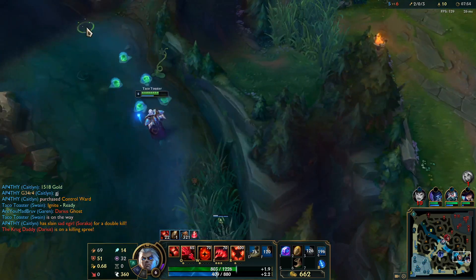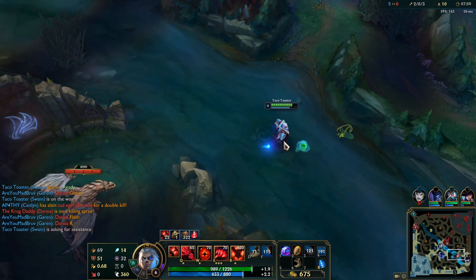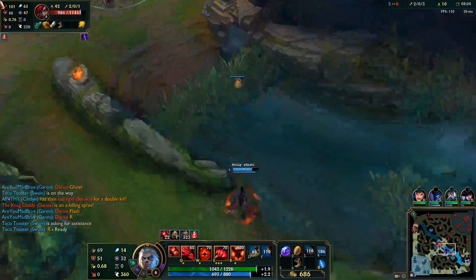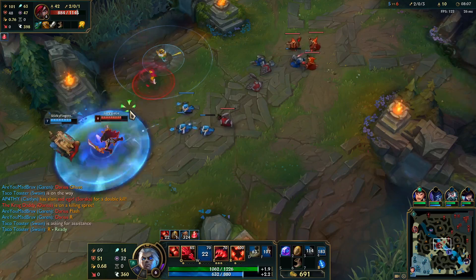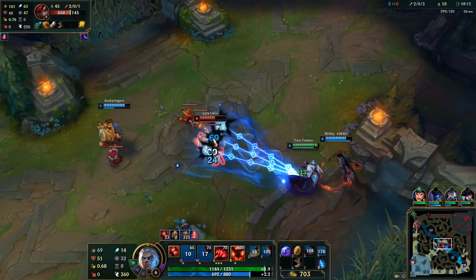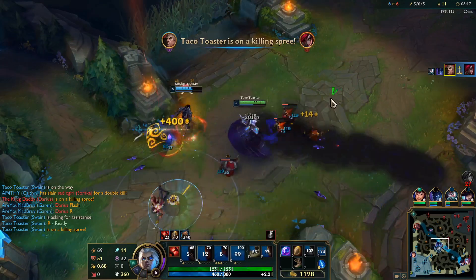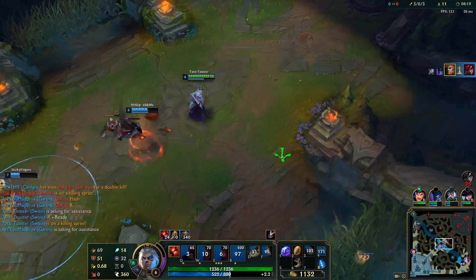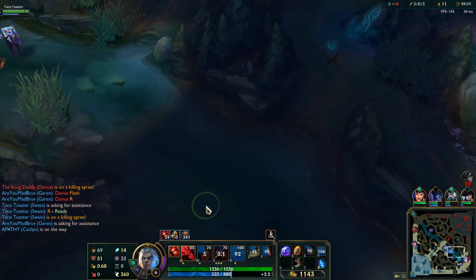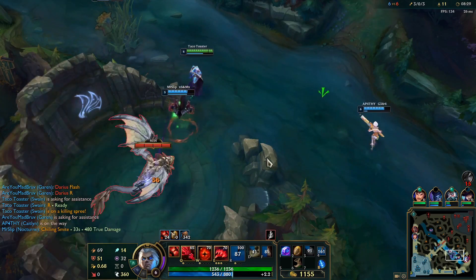Cait gets solo XP. I have ultimate. I'm huge. Got the slope, got him, got him. Easy play. Swain is just so strong right now, the animations are so beautiful. Didn't use his ult for that long.